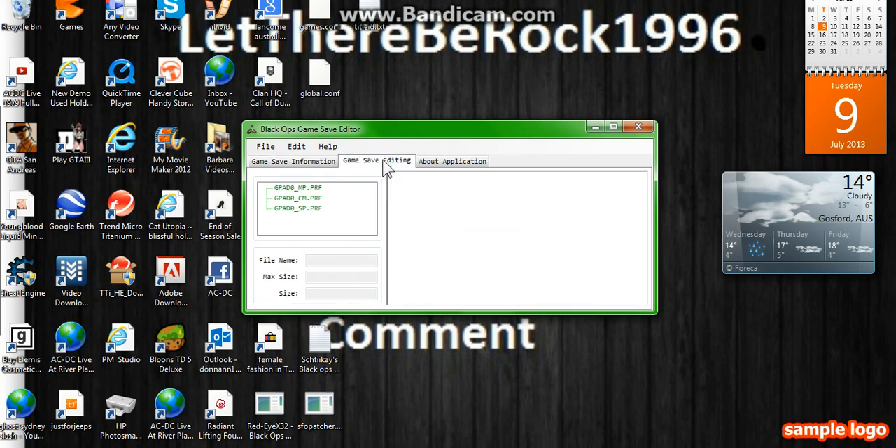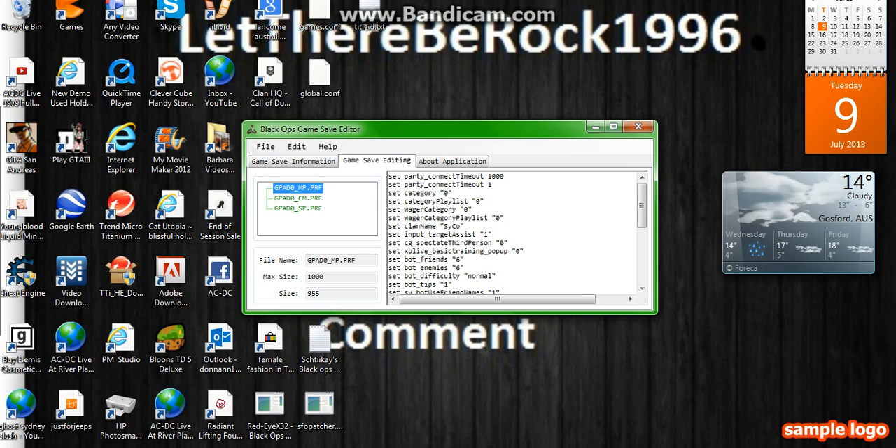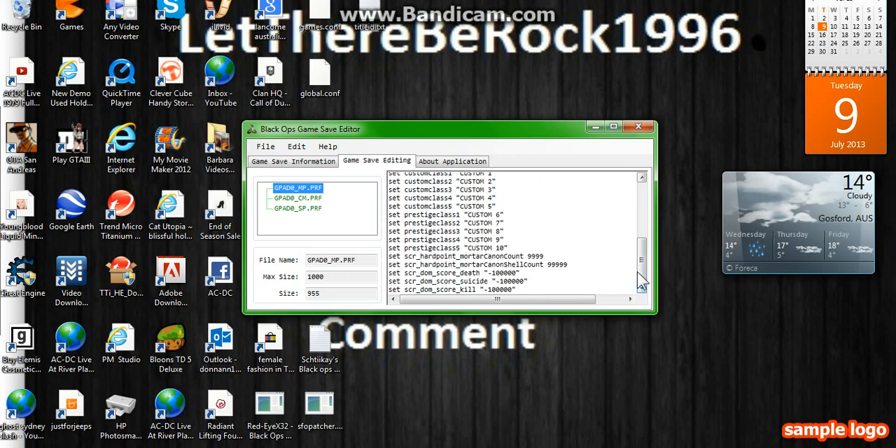Next you go to game save editing. Now you've got these two Grados here — Grado Multiplier, Grado Single Plier and the middle one. You've got a Grado MP for this. You can see in there I've already got the codes but yours won't look like this. So there they are down there — the mortar cannon shell count and all that.